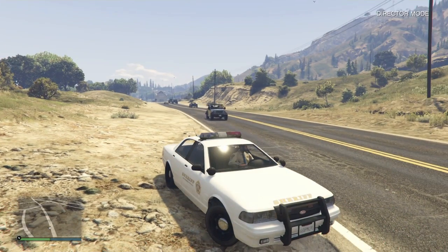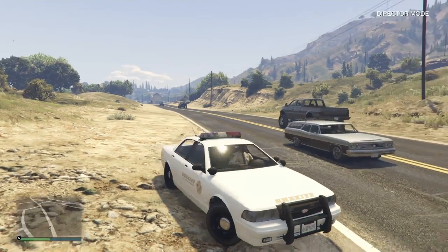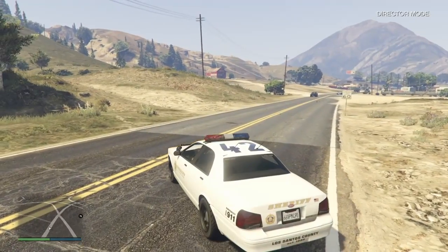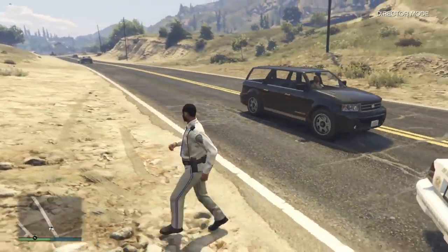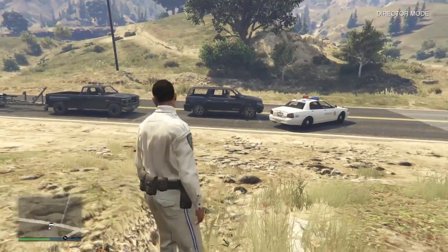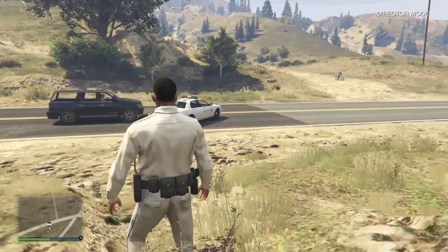Now, I believe this first one works on every console, every version of the game. This is going to be scene containment. So if you want to block off a road, you just park your car kind of slanted like this and turn the lights on. Then if you step away, they're never going to pass your car. The traffic will build up, but they're never going to pass your car with the lights on like that. They're just going to patiently wait.